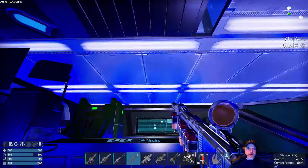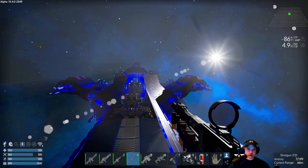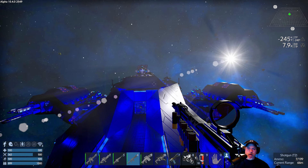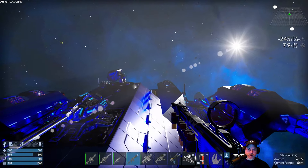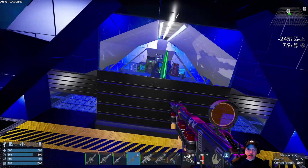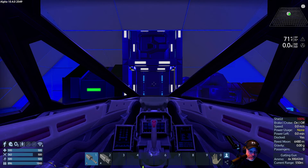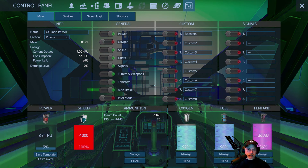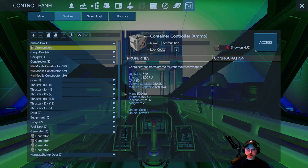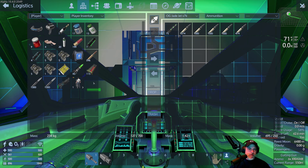We're just going to go out this way. The turrets are on and armed and set up so that if a drone does happen to come by, they will get blasted out of the sky. Okay, let's see how we're doing - we've got a full tank of fuel, we've got plenty of Pentaxid. How is our ammo supply? We've got 75 rockets. That's not a lot of rockets.